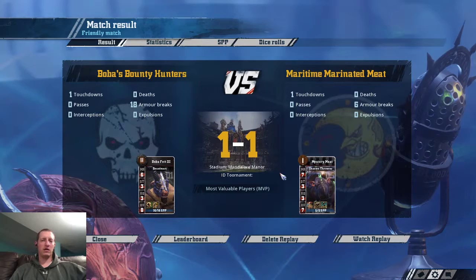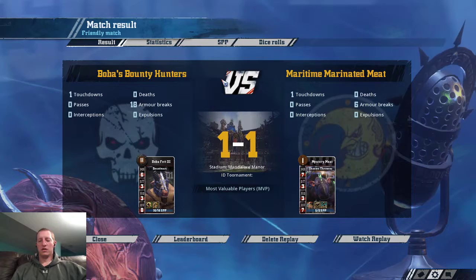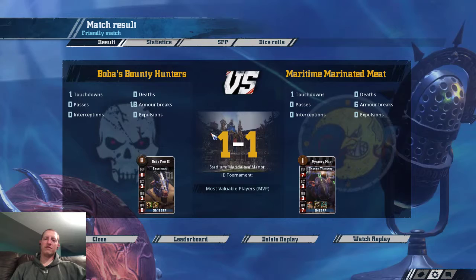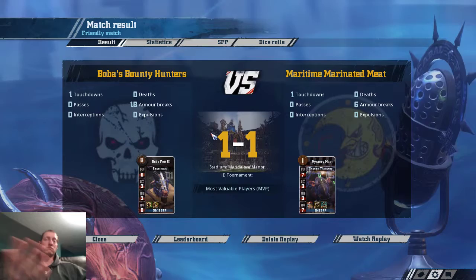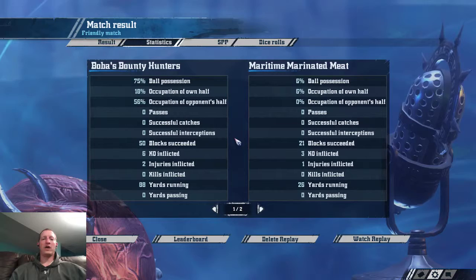But it worked, and I was down 600 TV. And when you're down that much, inducements don't do things. Glart did a thing — he got Dandy off the pitch, almost broke him. If he had gotten like an AV bust into strength bust on that Apo, that would have felt good for me. Because this team was built, I'm pretty sure, to hunt my killer rat and Golgothan's killer rat. Coming out of there with the draw — I will take that. Again, it should have been a loss. I will fully admit that. But look at this: I scored with 6% ball possession and 6% occupation of own half. No occupation of the opponent's half. There was no turn where I had the ball in my possession on his half without scoring.